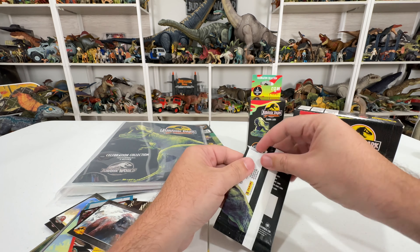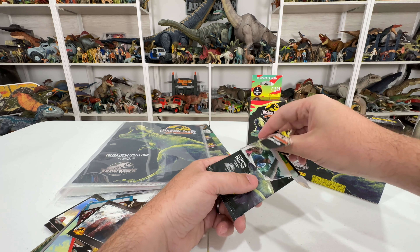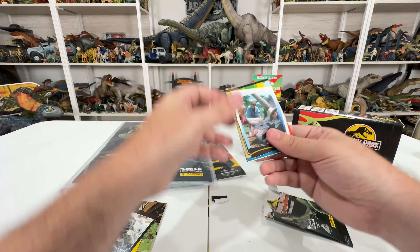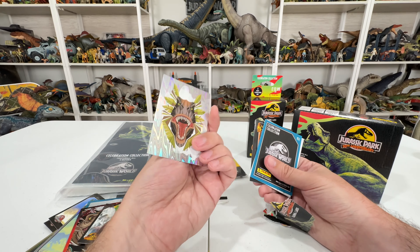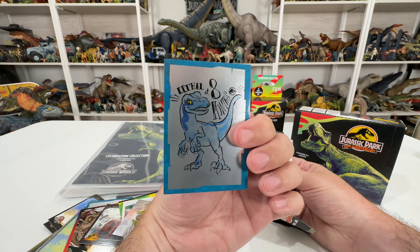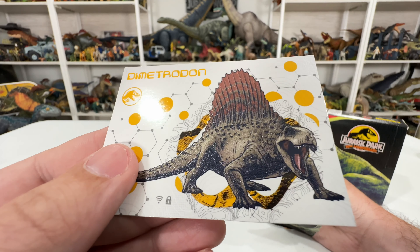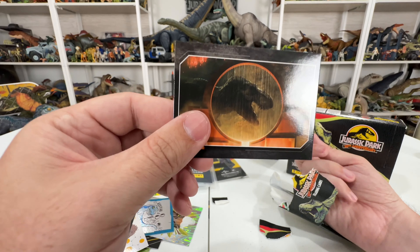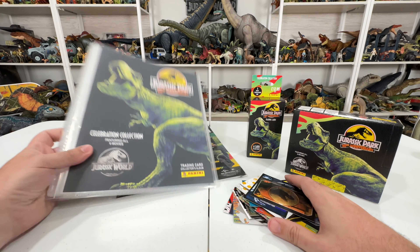Opening another pack — it's addictive to see what you're going to get. So far I haven't gotten any repeats, which is fun. With 200 cards in the collection, you wouldn't expect many repeats from just three packs. We've got part of a collage from the first page, another metallic dinosaur card, a little baby Blue artwork labeled 'lethal at eight months,' cool Biosyn artwork, an embossed Metrodon card, a Raptor, and another classic Dominion moment.